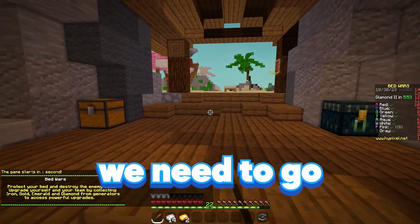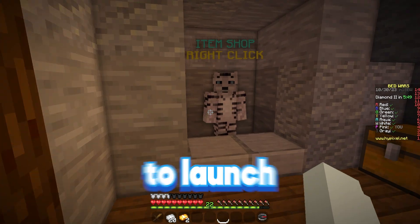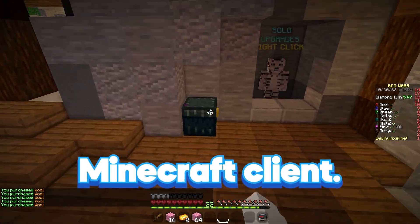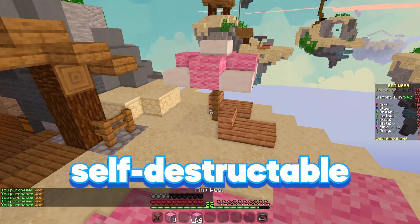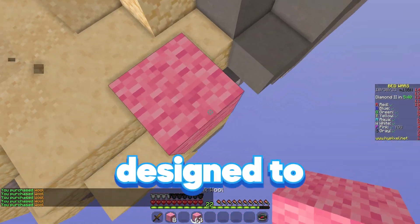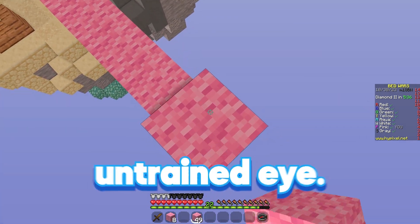To truly understand this story, we need to go back to 2015, where an experienced coder named Manthy would decide to launch his first paid Minecraft client. This client wouldn't be like other clients on the market — it was being sold as a self-destructible hidden Minecraft cheat, designed to allow players to get an advantage while remaining almost undetectable to the untrained eye.